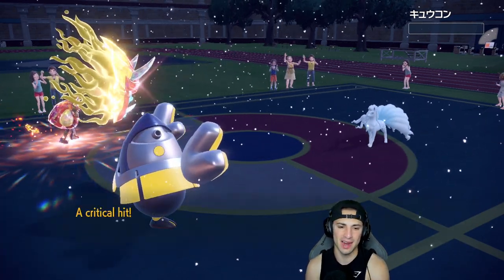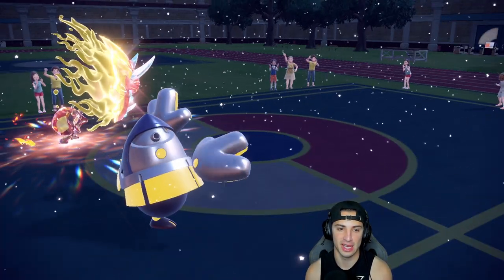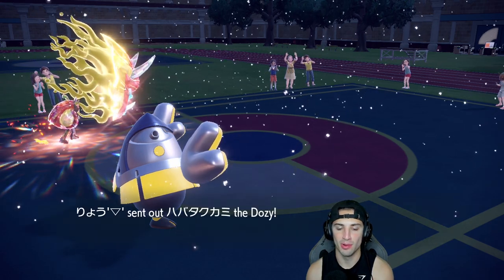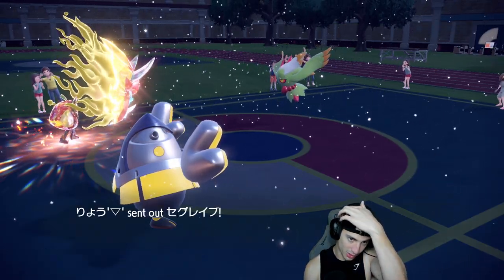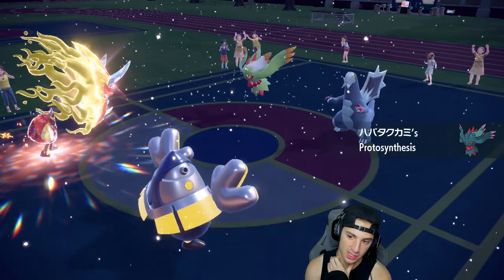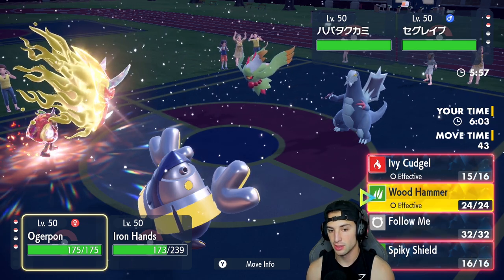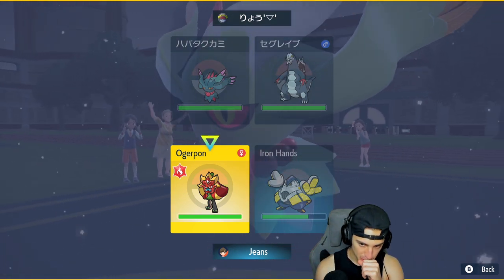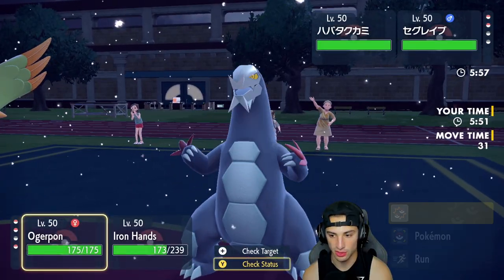Beautiful — I think I was killing regardless but Aurora Veil is a little bit of a problem. We're hoping Heavy Slam can actually kill the Ninetales — if we kill the Ninetales we're right back in this game. Heavy Slam coming out here — even through Aurora Veil we do get the KO. Iron Hands gets another crit — getting a little lucky here but I'll take it all day. We needed that. Flutter Mane comes out now — Heavy Slam is going to work out wonderful here.